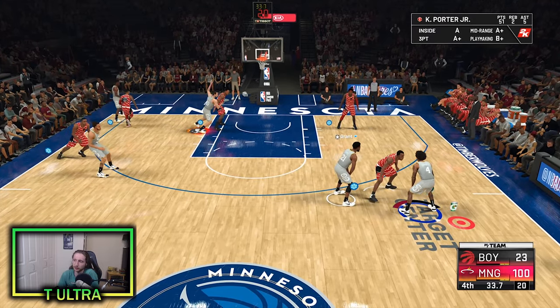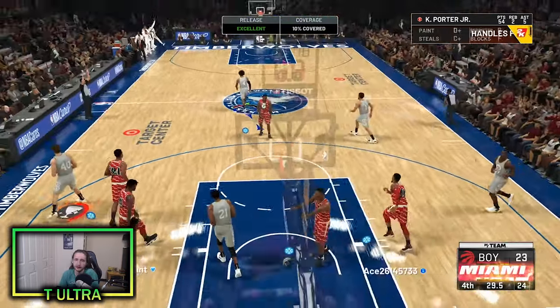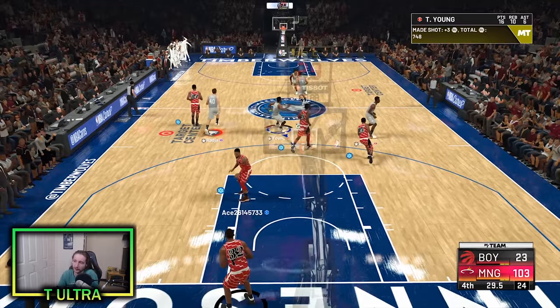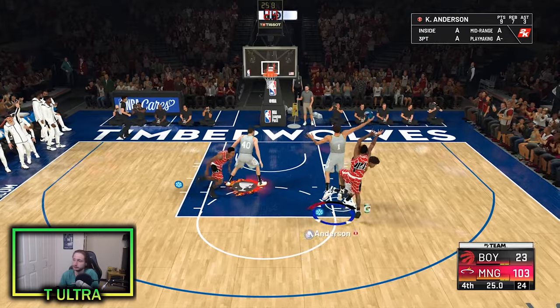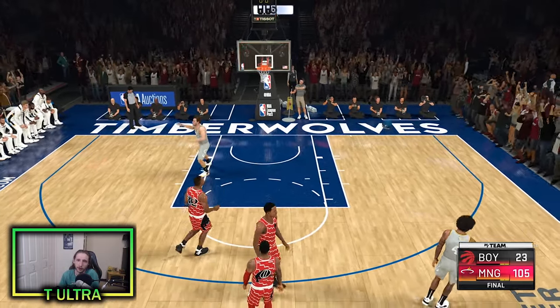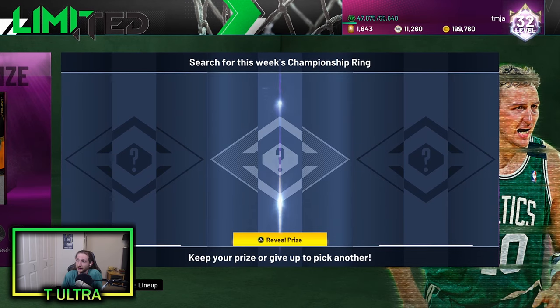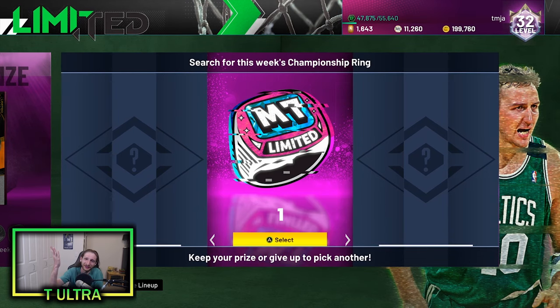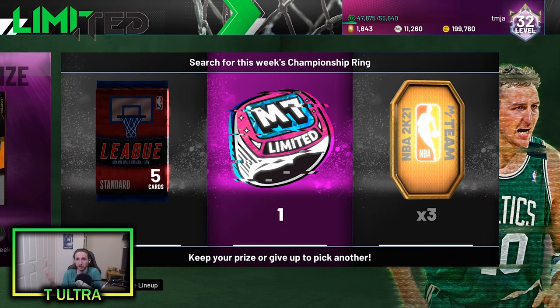Kevin Porter Jr. — he's a crazy card. He's a great card. They really need a mercy rule for online gameplay because this is getting a little ridiculous. And would you look at that — our second game in, we get our championship ring in the center board, so we don't even have to make a decision on whether to go left or right. So that's a huge W. We got our ring, and that was one of our big goals.